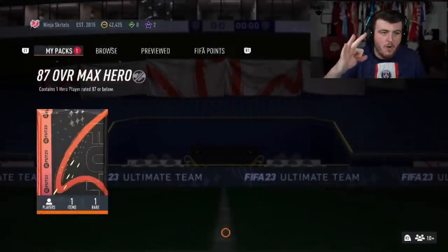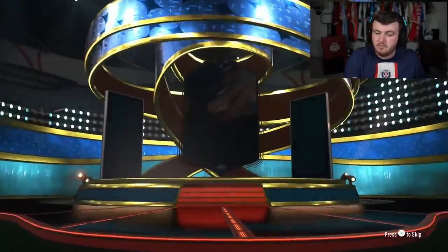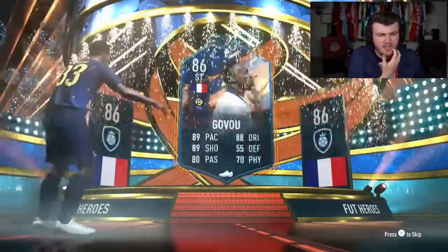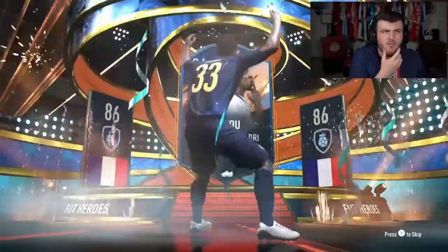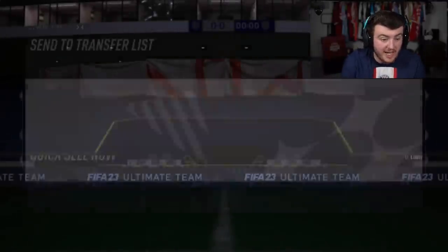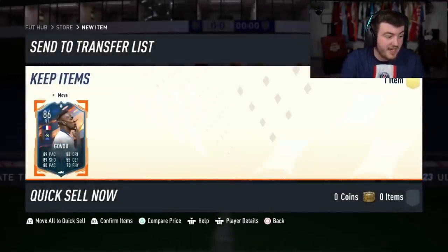This is pack number 19. What are we saying from pack number 19? French striker Sidney Govu. I believe he's the only French person you can get in this, right? Papin's 89 rated, Junot is 89 rated — yeah, I think he's the only French player you can get in these. He's good though. I mean, I got him. That's a really, really good pull. You love to see it. Fantastic.